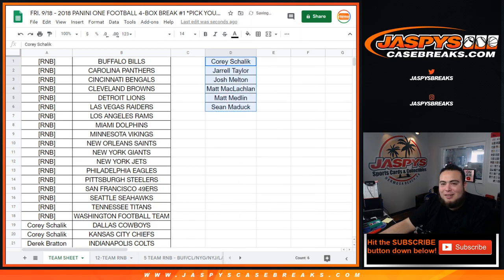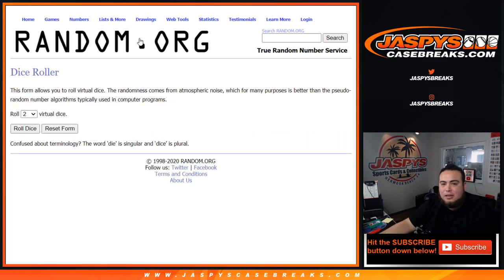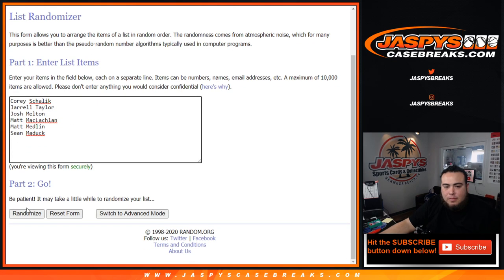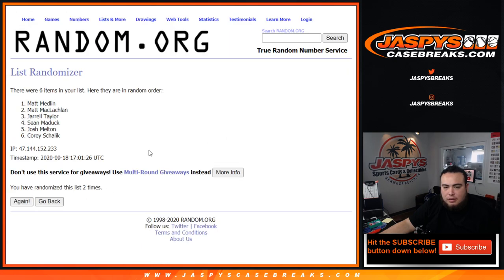I got a nice Lamar. Alright, so let's put you in there. Good luck, let's roll it. Customer name at number 1 — after 3 times we'll win the Ravens. 1, 2, 3... Boom, going to Matt — Matt Mack. There you go.